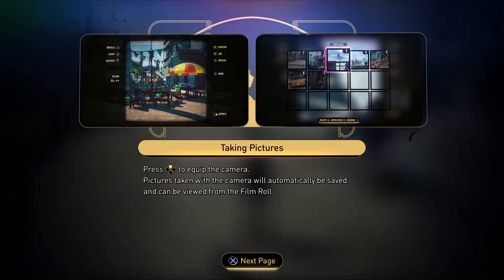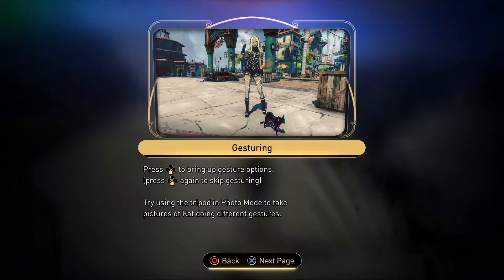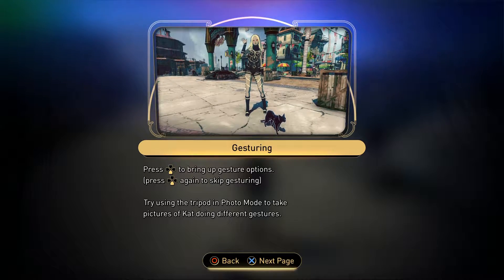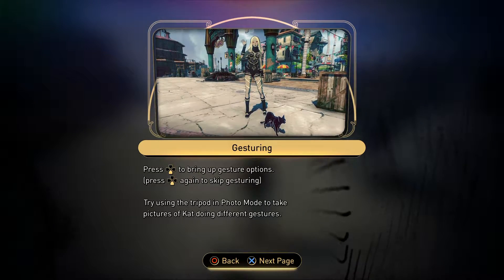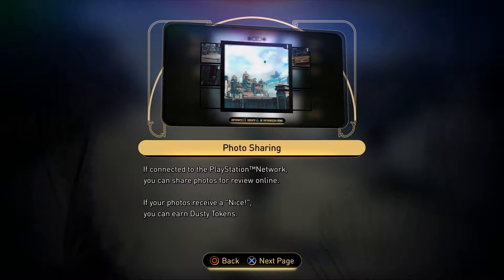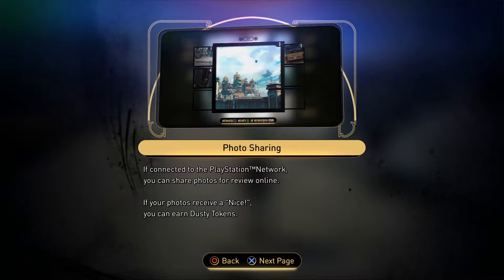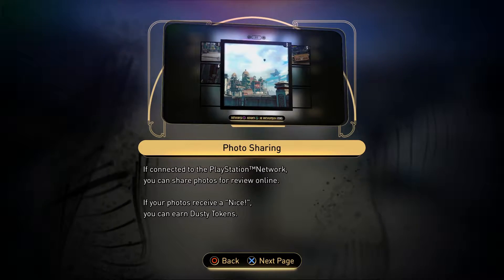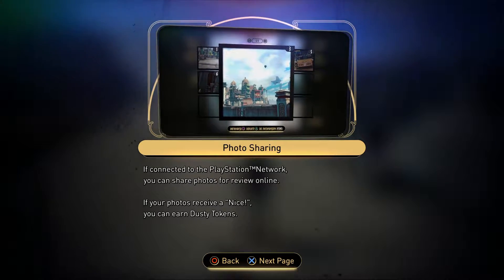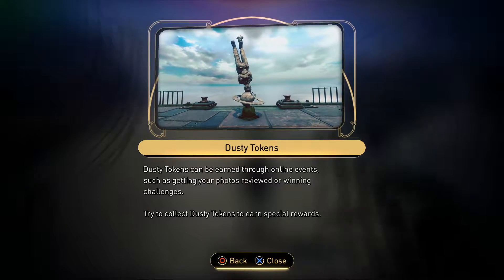Nice, now I can take pictures. Equip the camera — okay, press to skip. Oh, so you can share photos online — yeah, I think I remember that. You can share photos and rate each other's photos, and they'll get rankings. Cool.